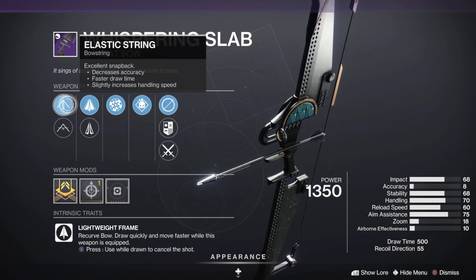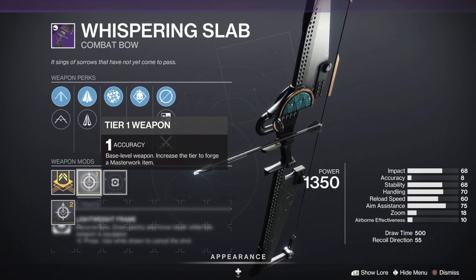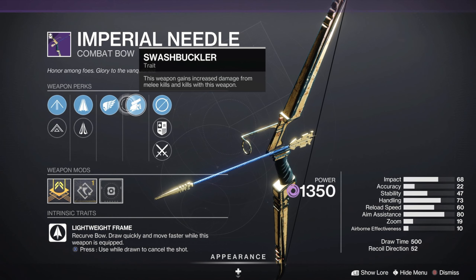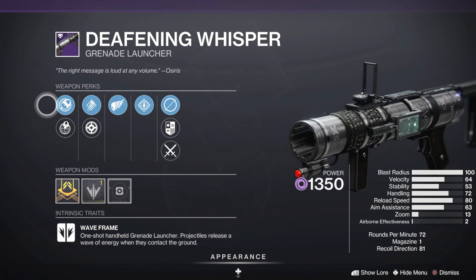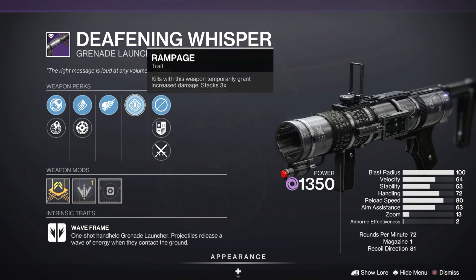For legendary weapons, he has a decent Whispering Slab Combat Bow with Rangefinder, Demolitionist, and an Accuracy Masterwork. A half-decent Imperial Needle Combat Bow with Killing Wind, Swashbuckler, and a Draw Time Masterwork. A Deafening Whisper Waveframe Grenade Launcher with Killing Wind, Rampage, and a Blast Radius Masterwork.